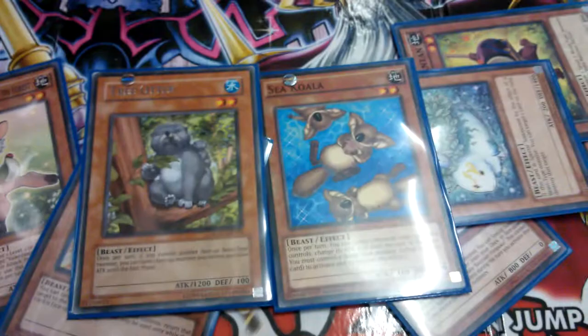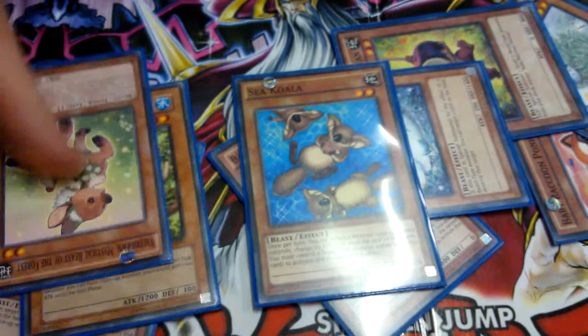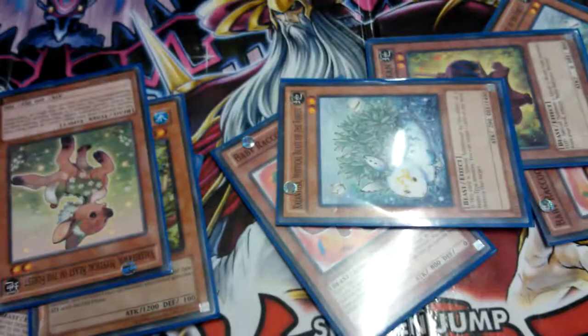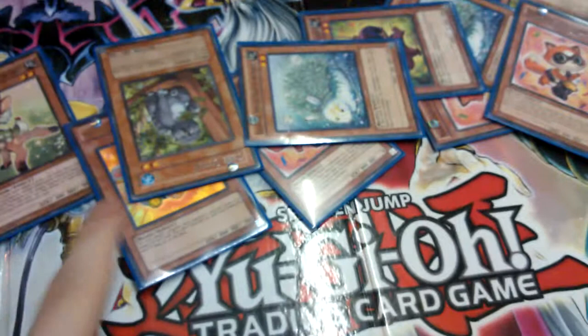Well, Sea Koala doesn't really enable OTKs — he's just useful to have. He can reduce a monster's attack to zero. Just say there's a Wind on board — you can discard this lad, target him, reduce him to zero, and then just run over him. It's useful in some situations. Tree Otter, though, is for OTKs — he's pretty useful. He boosts attack by a thousand, and the way Sandeyu works with tokens, it boosts up to the highest amount.